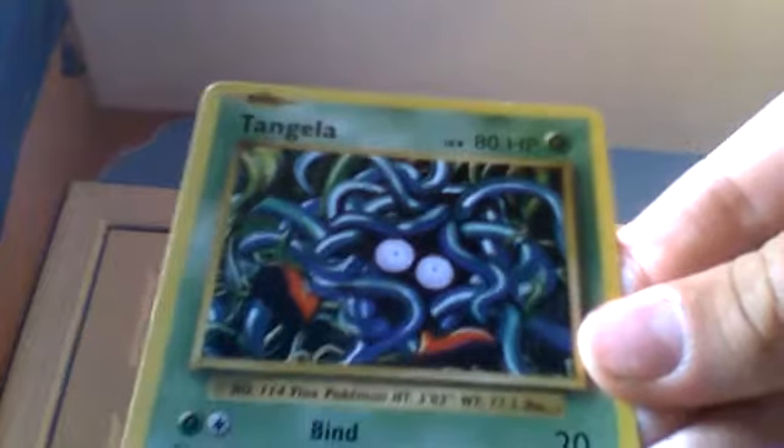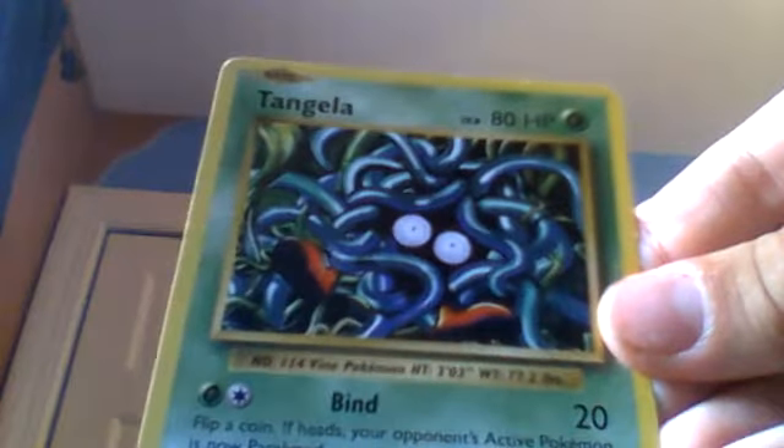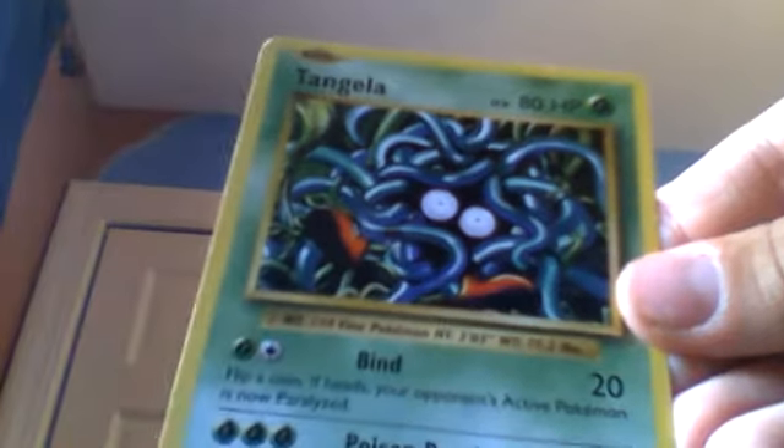Next we have an 80-health Tangela. We have two attacks: Bind — flip a coin, if heads your opponent's active Pokémon is now paralyzed. And Poison Power Powder: 30 damage, your opponent's active Pokémon is now poisoned.